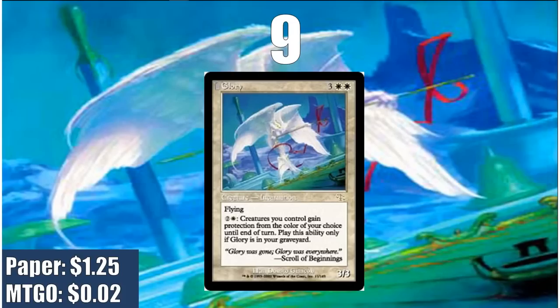At number 9, we have Glory. This card could potentially be higher on the list, but I demoted it a little because not every deck wants Glory — just most of them. Not all decks are creature-based, and not all decks can easily put Glory in the graveyard. However, once Glory is in the graveyard, it is very powerful, especially against monocolored decks. Every time you use Glory's ability you can choose a new color, so even against multicolored opponents you keep using it. With 15 mana you can give your creatures protection from all colors. It's pretty cheap on Magic Online but a little over a dollar in paper.